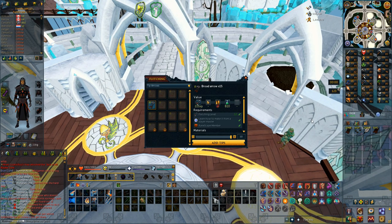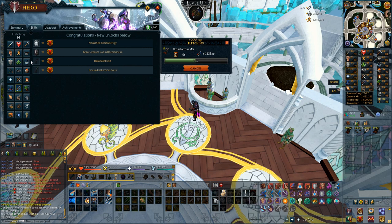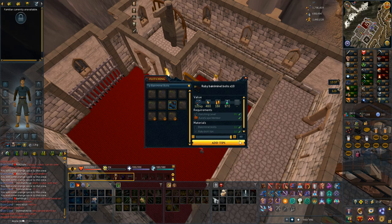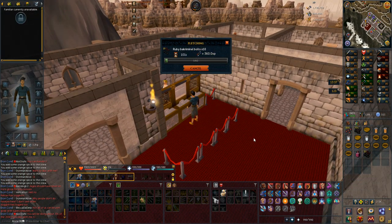Actually a huge level incoming: 93 Fletching! That means I can now, without boosting, go into the wilderness or wherever the bloodwood trees are and make the Bakriminel bolts. I only have to boost for the ruby tipping, which is just so much more comfortable. I only have to boost when I'm at the bank and I only need two levels, so I can now make 700 of these. I'm going to do this pretty often and get a lot of these bolts to use at Nex in the future.